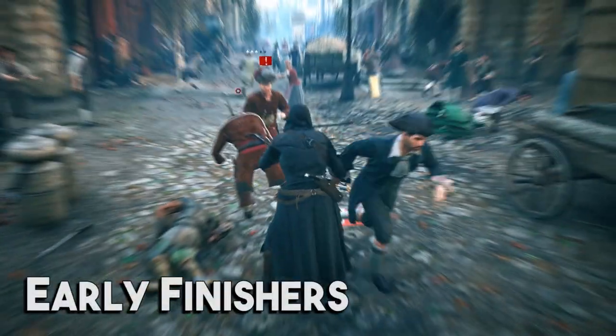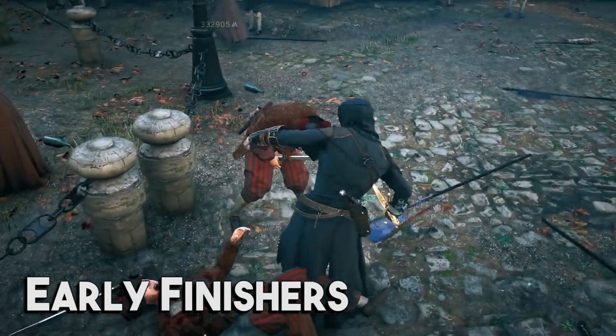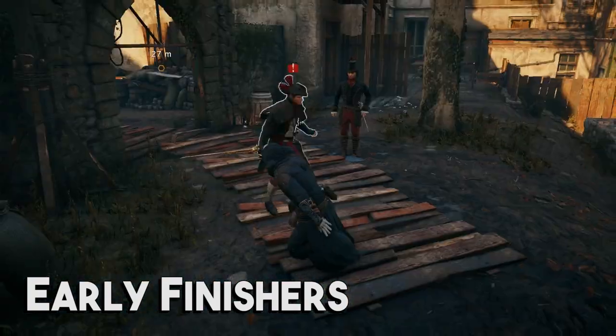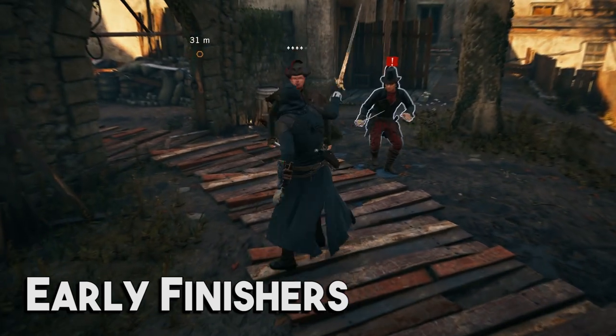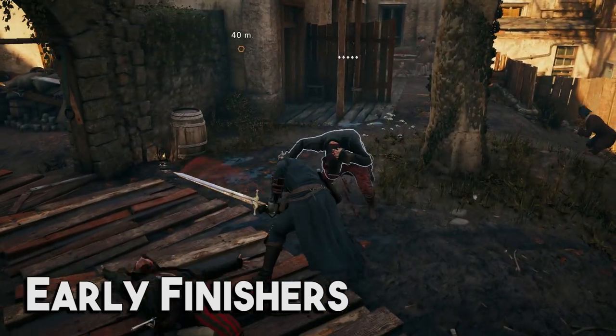Early Finishers: holding down the attack button when an enemy's HP is low enough will let Arno do a finisher animation on them, even if they're actually still actively fighting you. Stronger weapons can do finishers on enemies at higher and higher health percentages.